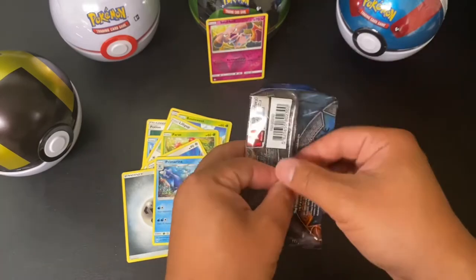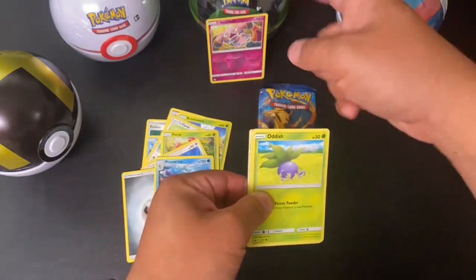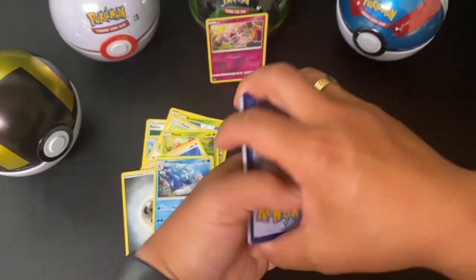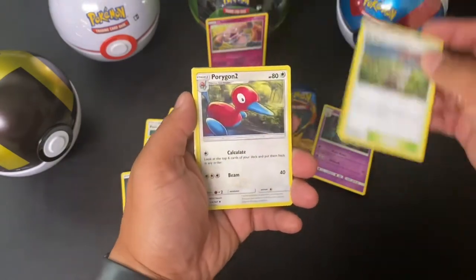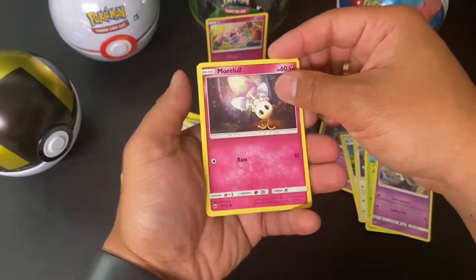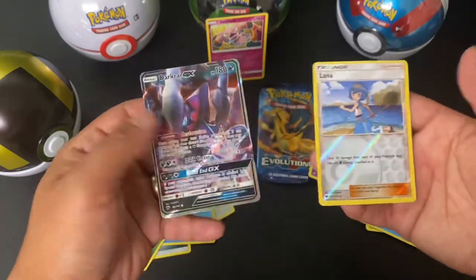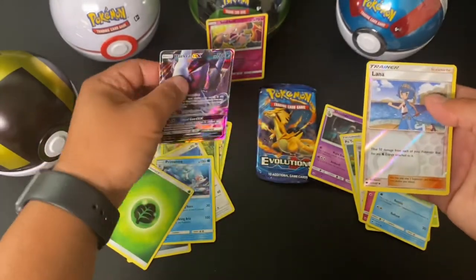I mean, I already feel super ecstatic that I found these four Pokémon tins. I think Target is coming back with restocking, but I'm not sure — I know they stopped for a little bit due to the demands and everyone being a little bit reckless, which is unfortunate. Here we go: Duskull, Duskull, Porygon 2, Oddish, Duskull, Murkrow, Caterpie, Marill, Lana. And we got a Dark Rye GX and a Green Energy. That's a nice pull — Dark Rye GX. I love that. Very beautiful card. Not bad, not bad.